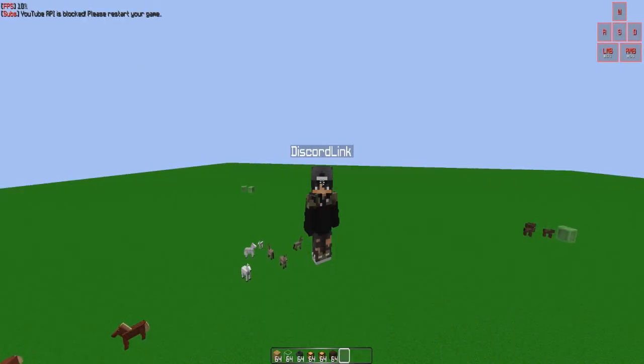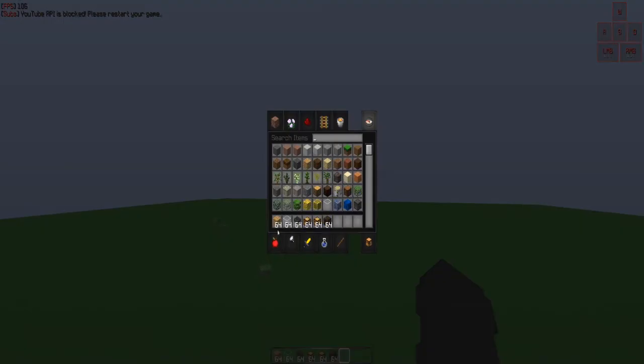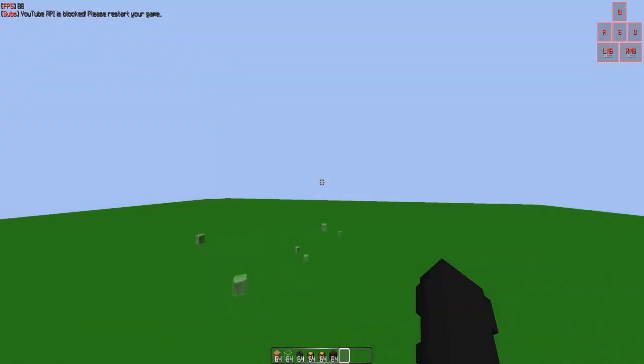In this tutorial you will need wood, glass, hoppers, trapped and regular chests, and some soul sand. If you're wondering how many hoppers you need, you will need at least 45 hoppers to be exact.